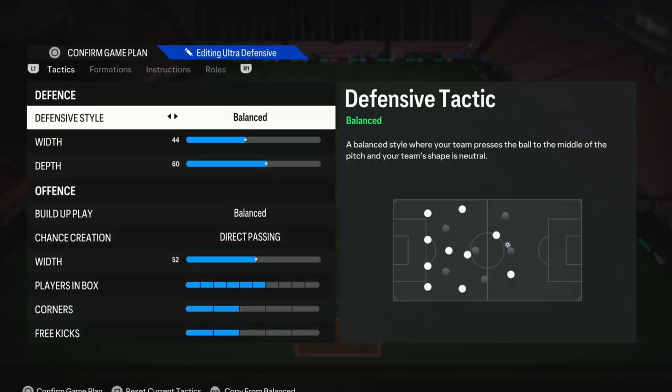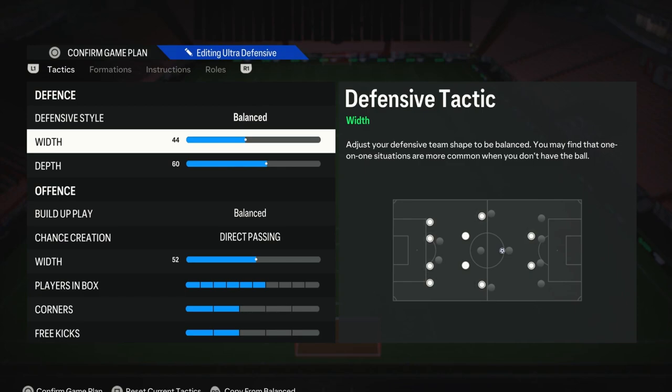Starting off with the tactics for the defensive style. As always, we have this on balance, as it does give you the best control when you are defending. When you want to press, you can. When you want to drop back, you can also do that. For the defensive width, we have this on 44. I would suggest anywhere from 40 to 50, as it keeps your defense nice, narrow, and compact, but not too narrow to the point where your opponent just has free reign to run down the wings all the time.